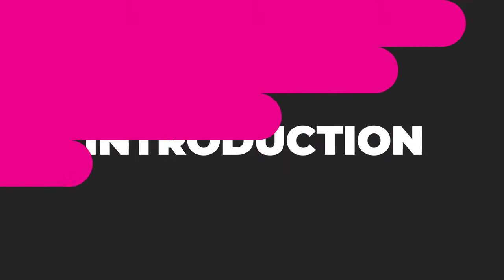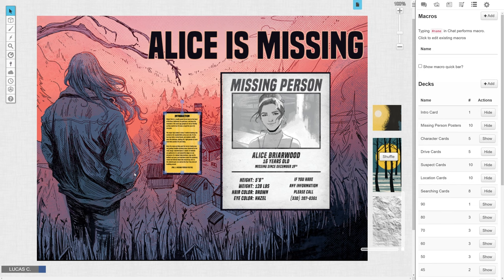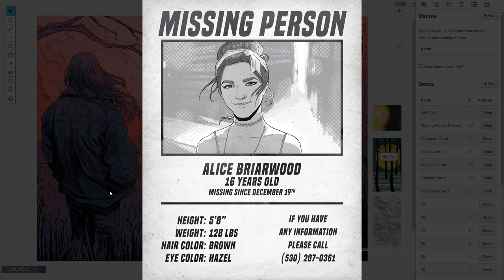Introduction. Now that you're all set up, have the facilitator read the introduction card. This describes the setting of the game and also has you pick one of the printed missing posters, giving your Alice a face for the game.